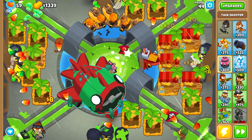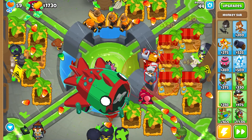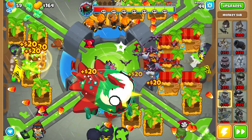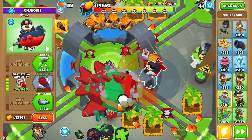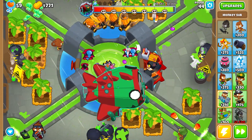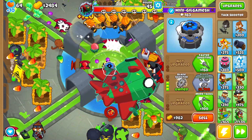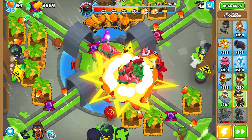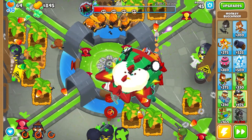Wait about 5 seconds, then place one tech shooter in the center and two submarines near it. Sell all of your marketplaces and upgrade both submarines to first strikes. Next, try not to sell anything else — in the worst case scenario you can sell one more farm. Get blade maelstrom, and when you have two first strikes off cooldown, smash them: use Ben's ability together with the maelstrom.